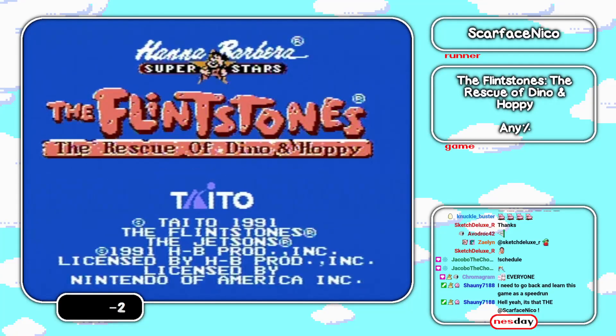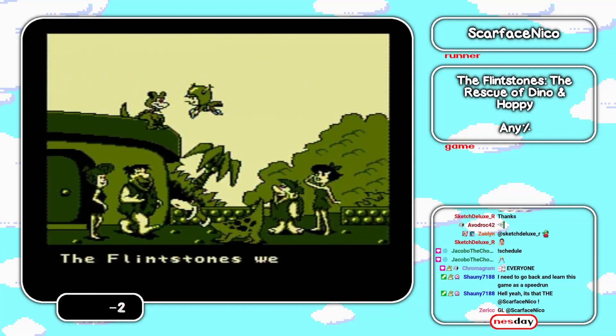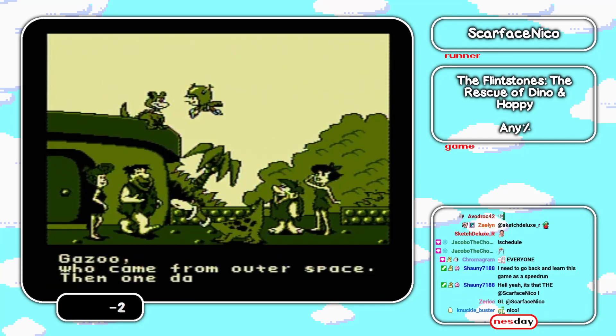We're just gonna go through eight levels and rescue some Dino and Hoppy. Yeah, we have a little cutscene here, and I'll count down for when Dave can start the timer. Three, two, one, go.